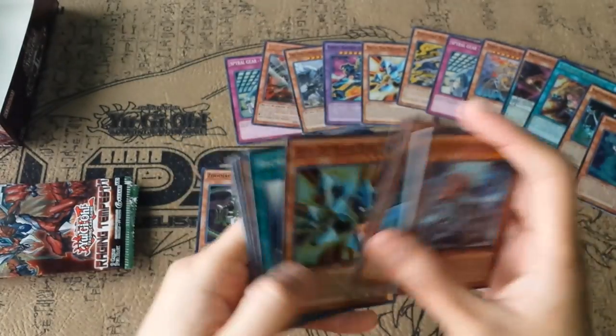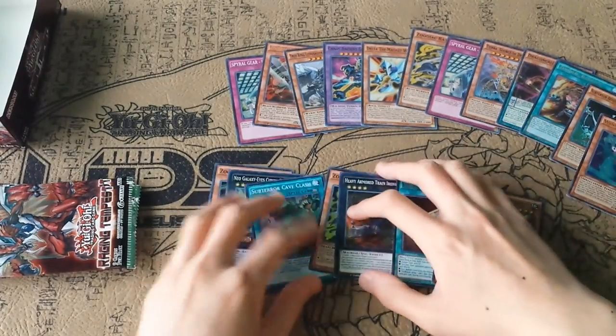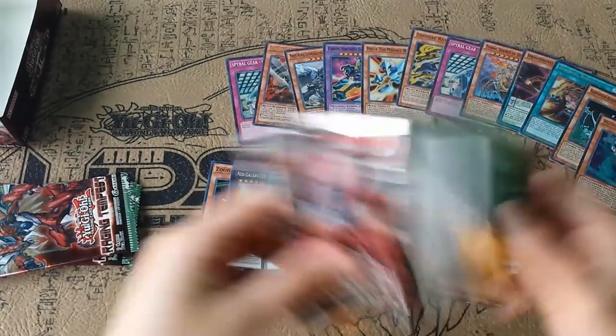Subterror Rare, and another Delta — nice. I think for the build I want to use with Electromagnet Warriors, I only run two Deltas, so the third would be a bit too excessive.